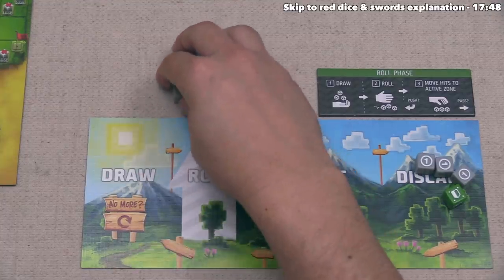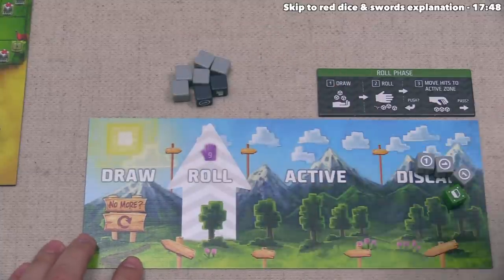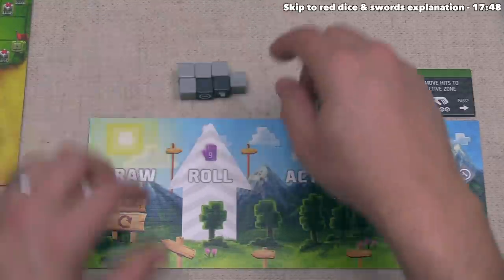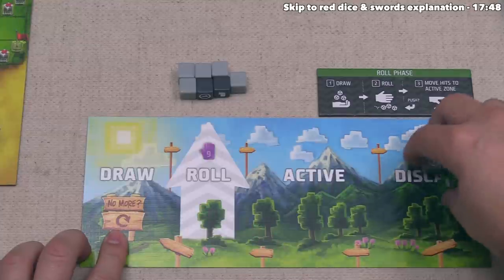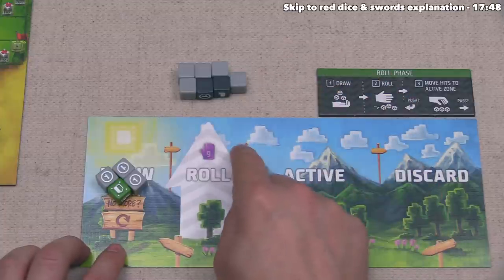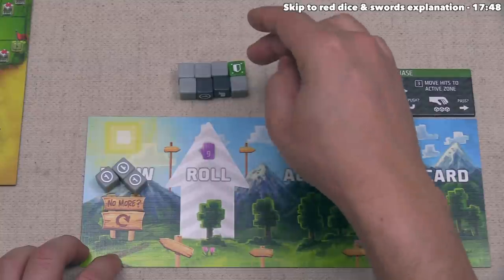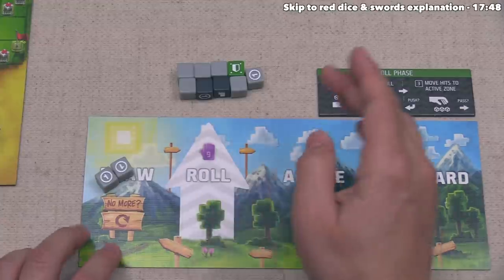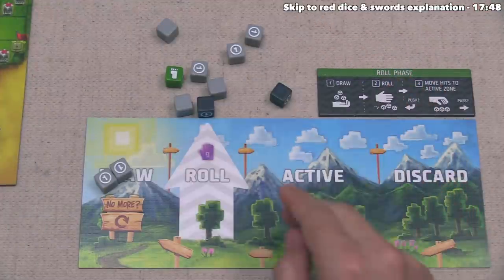Now for this video I'll just show our roll phase, then reveal everyone else's results once we're done. We have no dice in our draw pile and seven dice in our roll area — we need to roll up to nine. When you have no more dice in the draw area you take all dice from your discard pile and move those into your draw area, then continue drawing up to your draw value. We add the green die and another gray die to reach nine.